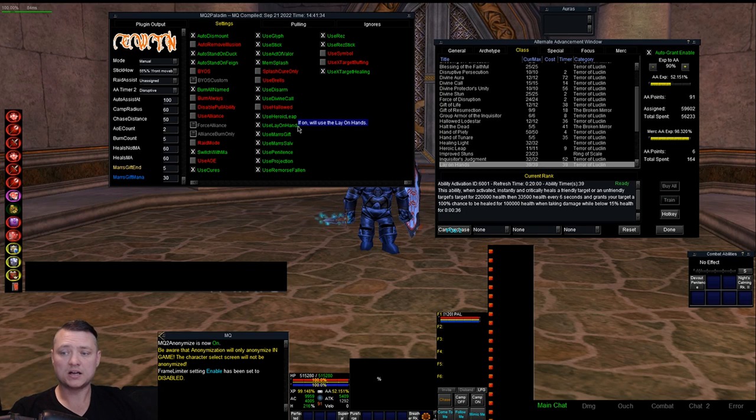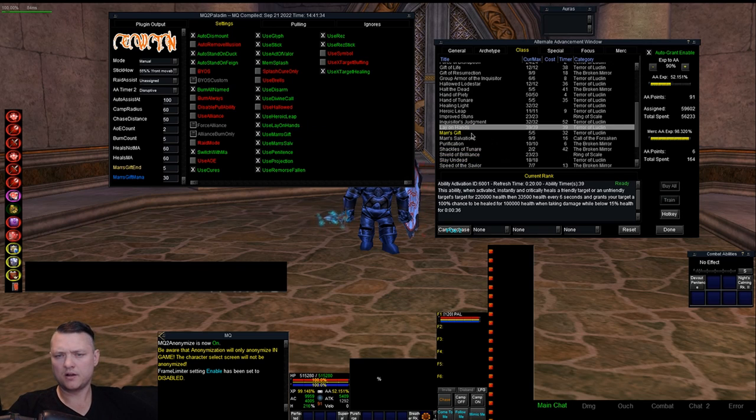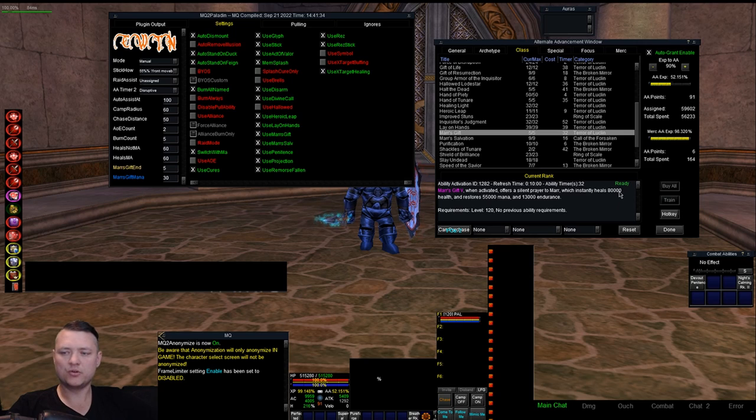Mars Gift — options for Mars Gift Endurance and Mars Gift Mana, or you can turn it off entirely. If you don't know what Mars Gift is, it's a prayer on a 10-minute reuse that heals, restores mana, and gives endurance. Mars Salvation — this reduces the threat of your group members.